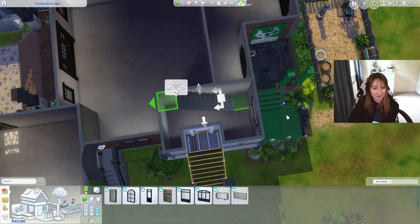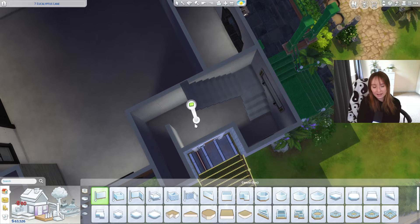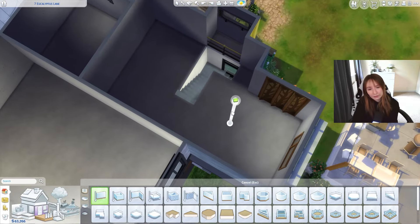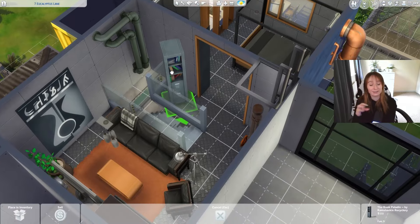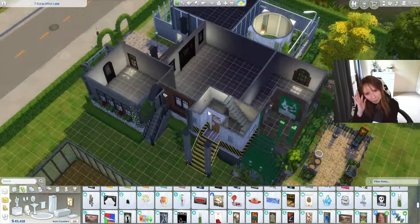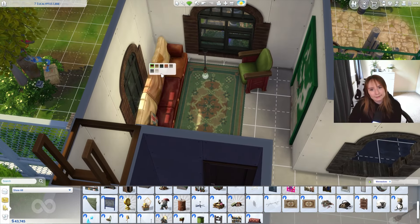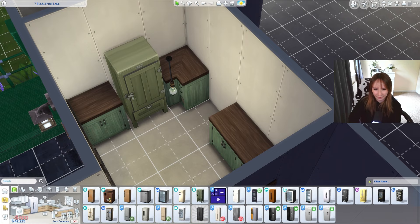Altogether this house costs like 269,000 when fully complete, so I don't know how we're going to afford that. I'm working on Servo's part of the house here and honestly at that point I was ready to throw my computer out the window — there were weird glitches happening with the roof and I realized how little space I actually had for these people. I cut away a lot of the furnishing footage because I don't want this video to be 13 hours long.